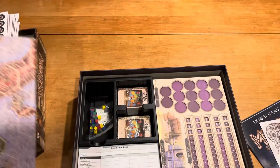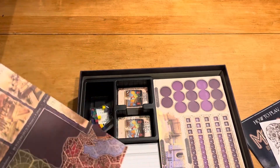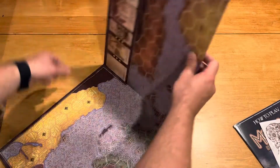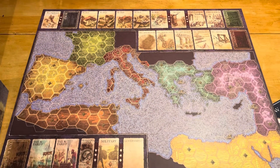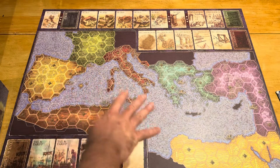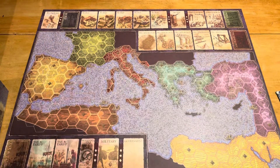Then we have the game board itself — the game board proper. This is pretty big, because the box is already big. It is a single-sided board, but quite large, and it looks pretty colorful. It definitely has a mosaic look — it is a Mosaic game, after all. It looks like you've got basically a Mediterranean map, which is where the action's happening, and a bunch of different card layout tableaus.